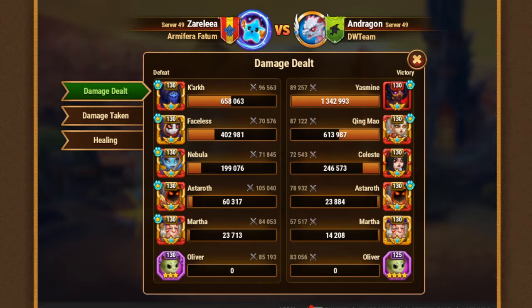Hi everyone, I'm Dragon with you. Today I decided to make a small video after watching the stats. So that's my defense on arena, and as you can see, we've got a nice Kark pack with Nebula, with Faceless - a typical defensive Kark pack - versus my stack.